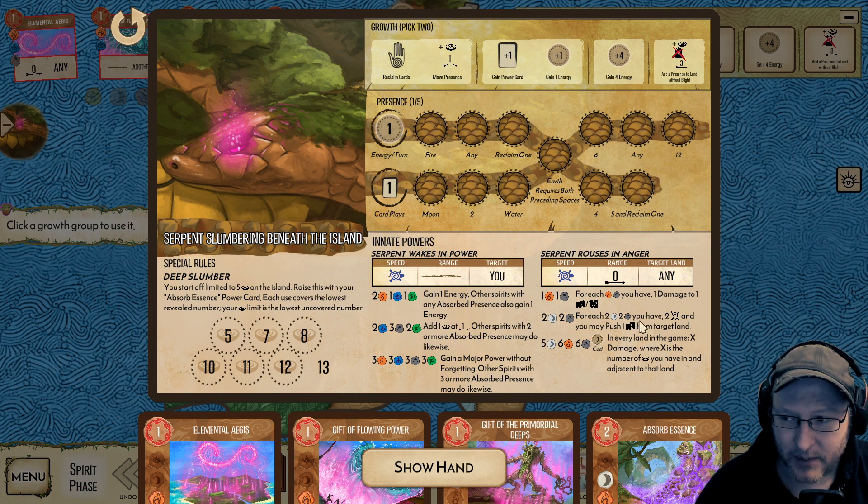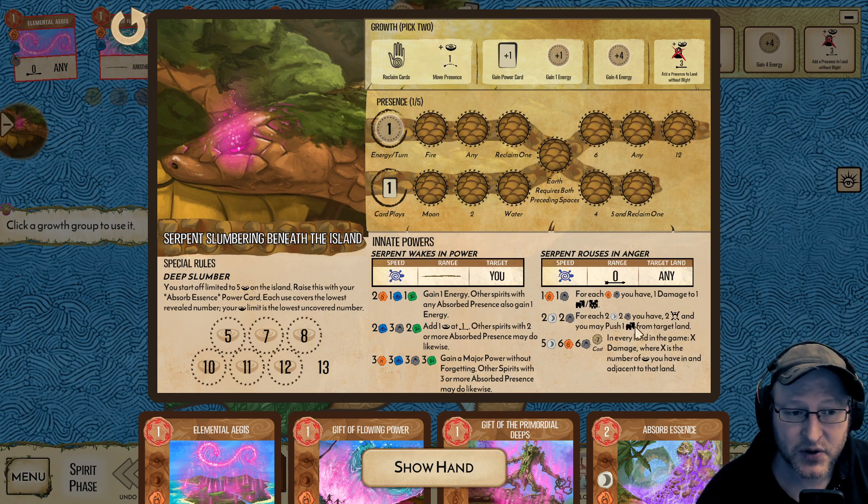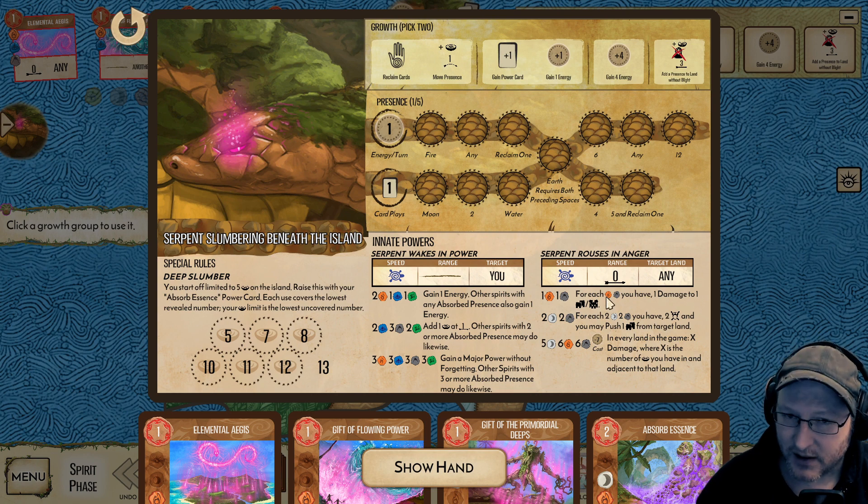But these on the other hand are very powerful and very useful. For every fire, deal one damage to a building at zero range. You've got to be thinking about where you place your presence for anything on here. This one is even more powerful: two moon, two mountain — for each, two fear, and you may push a town from a target land. This is going to happen in the slow phase, so you'll be able to plan for this and push a town out that might cause blight on a ravage next turn.